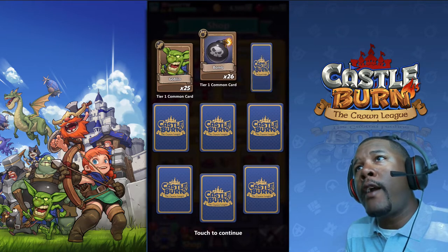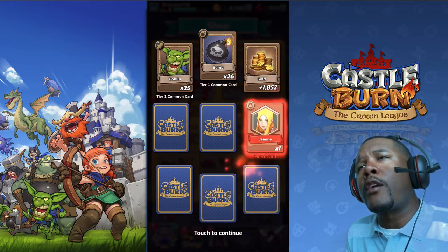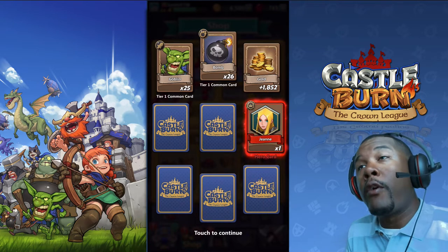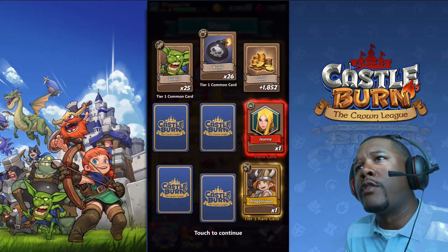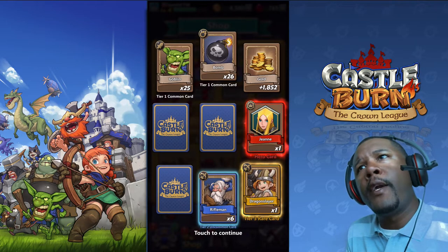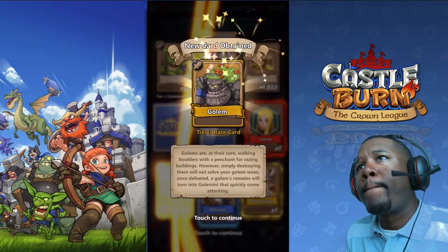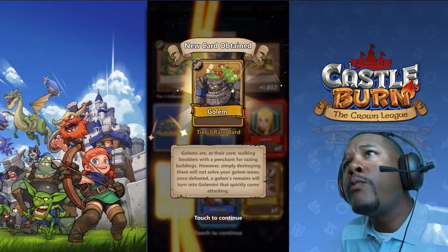The Bomb — I kind of use the Bomb a little bit. Looks like they're being a lot more lenient with the cards now. Another hero card — another Gene. I think I can upgrade her now. I don't really use her. The Dragon Slayer, okay. More Riflemen — that's always good.